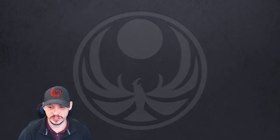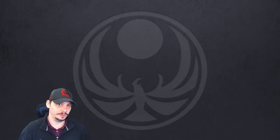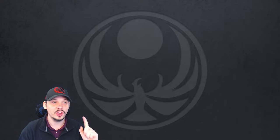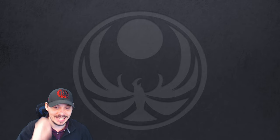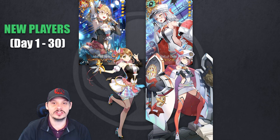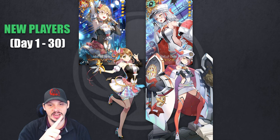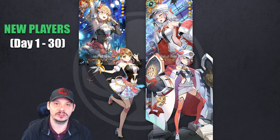We're going to go through suggestions by where you are in the game. These suggestions are not necessarily ranked in order — they're just recommendations. For brand new players — first to 30 days — depending on where you are in Epic 7, your guaranteed first two units are going to be Tamarinne and Landy. These are two very, very vital units.